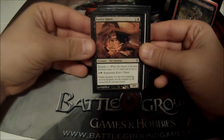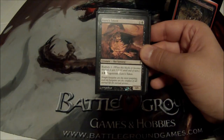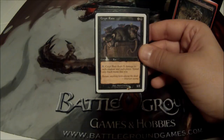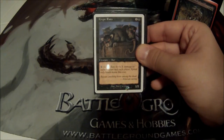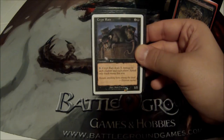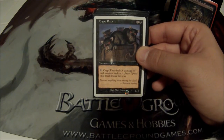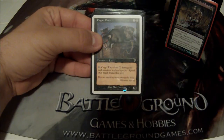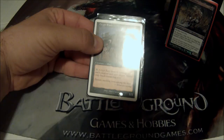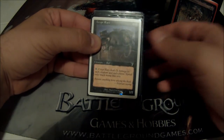Kuro's Taken is a two cost, 1/1 with Bushido one and Regenerate — he's in there solely for the regenerate, makes a good blocker. Crypt Rats is really nice — he deals X damage to each creature and each player, and I can spend only black mana, which is fine since I'm mono-black. If someone gets to lower health than me, he becomes a ticking bomb. If I'm at 20 life and they're at 10, I'll spend 10 mana and kill them.